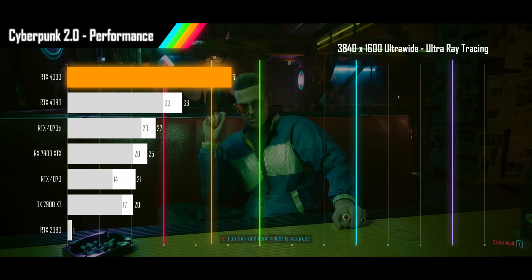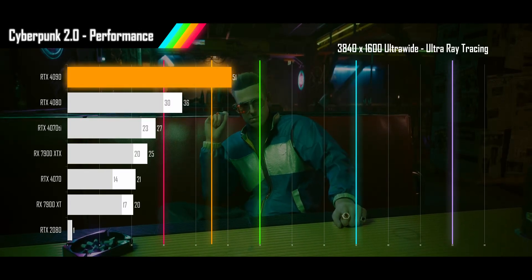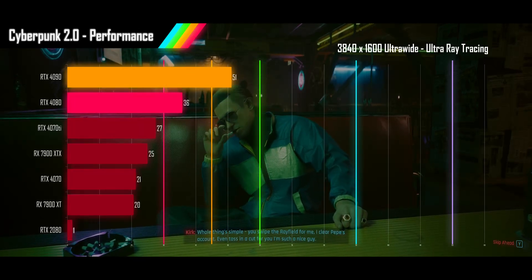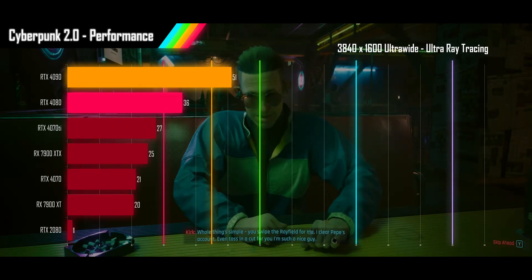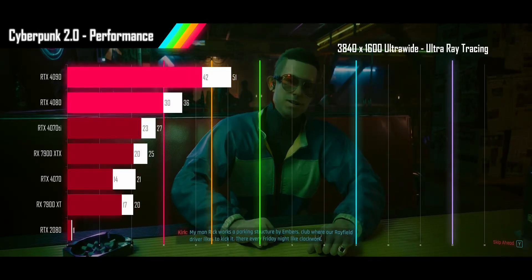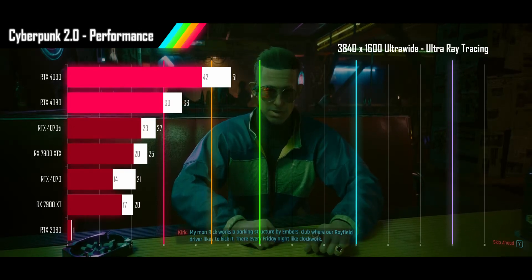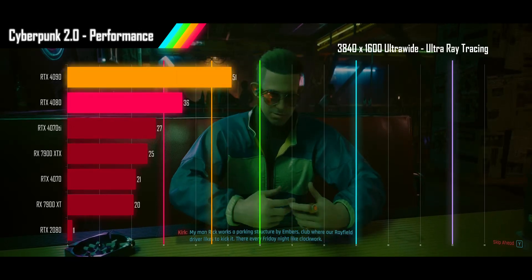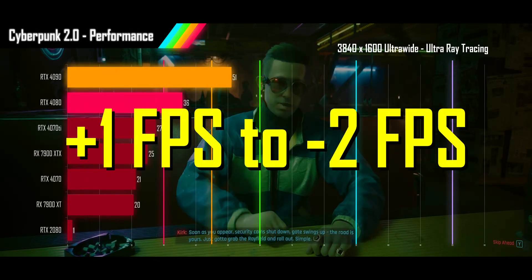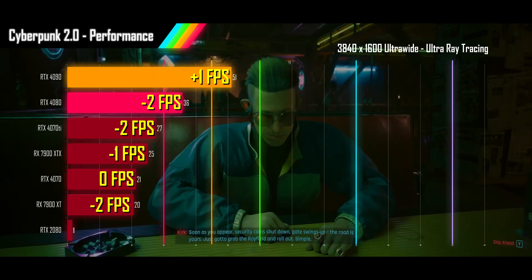With ray tracing on at 3840x1600, the AMD cards slide down the rankings, and even the 4090 fails to hit 60 FPS, landing in only acceptable performance. The rest of the cards range from unacceptable to unplayable, and the RTX 2080 is completely crushed with its meager 8GB of VRAM. The 4070 is starting to sag as its horsepower and VRAM reach their limits. Performance differences from 1.0 are minimal, between plus 1 and minus 2 FPS, following the same pattern as raster.